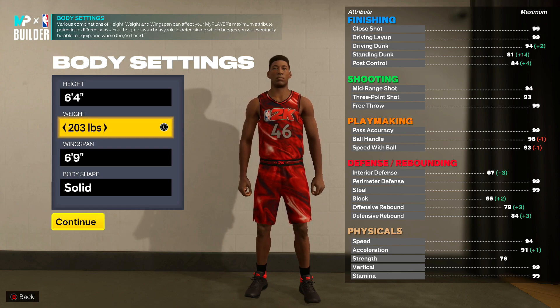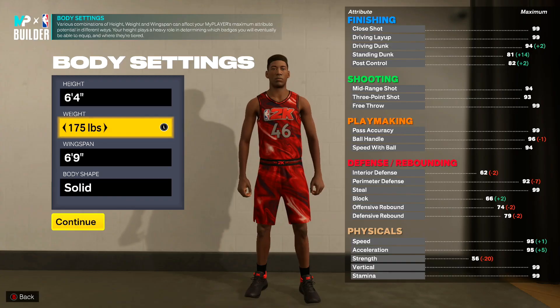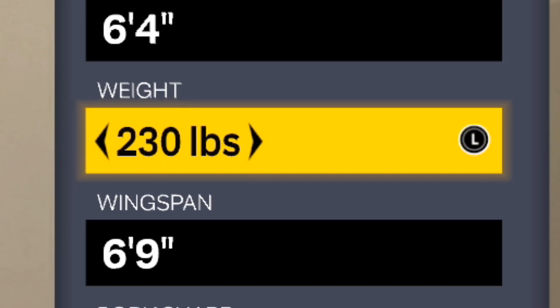Now this part — our weight. Usually you would go all the way down and make them a super skinny guard. Look at our strength — we have a 56 strength if we do that. This year it's glitchy. You're going to want to make your player as fat as possible, literally max weight as a guard.